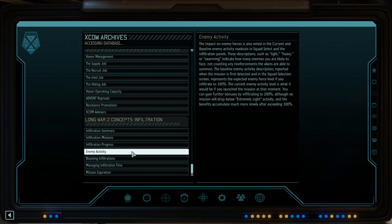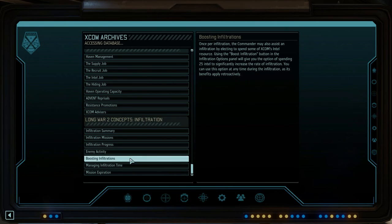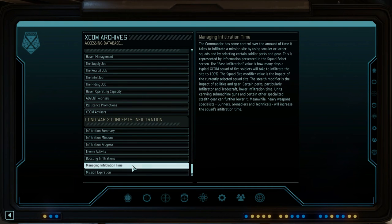You can gain further bonuses by infiltrating to 200%, although no mission will drop below extremely light activity, and benefits accumulate more slowly after 100%. Calling the Skyranger to extract before a mission is over also takes time now — that's a very important change. Some critical missions require at least 100% infiltration before they may be launched. More time spent infiltrating also reduces the Skyranger arrival time when the squad throws an evac flare. You can also boost infiltration by spending some of XCOM's intel resource using the boost infiltration button.